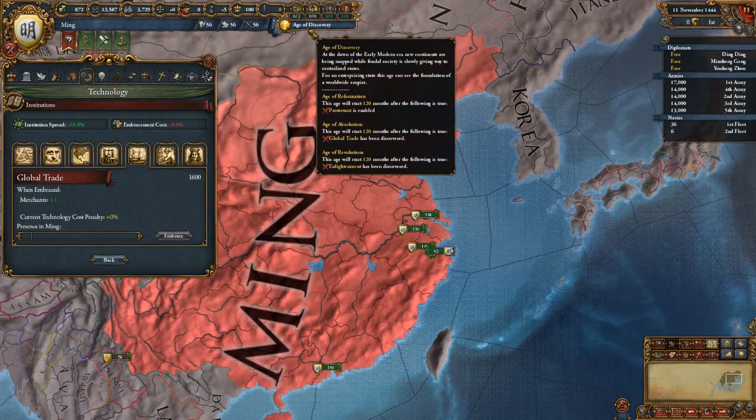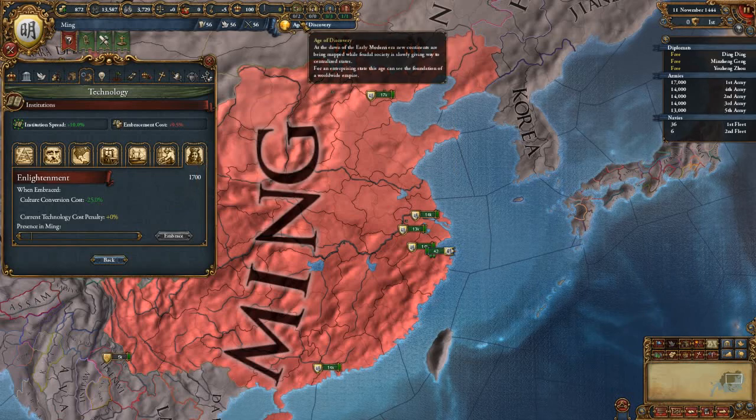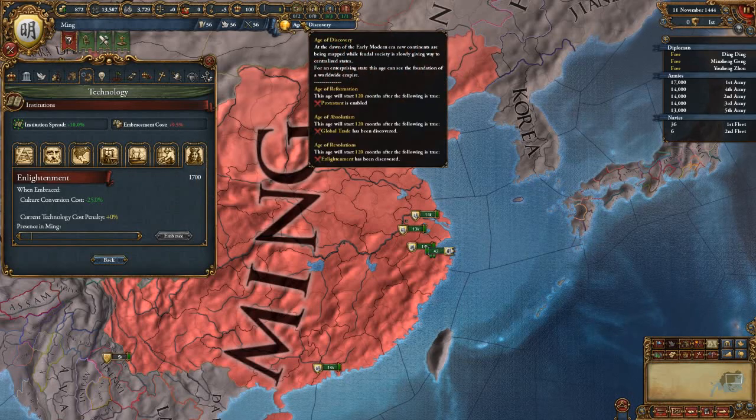At Global 1700, once that hits — which is roughly halfway through the game — the Age of Absolutism will occur, so about 1610 roughly. I say roughly because sometimes it doesn't happen quickly. Then we have the Age of Revolutions, which starts around the 1700s when the Enlightenment happens. But in the vanilla game, all it does is divide the game up in terms of what time you're playing.